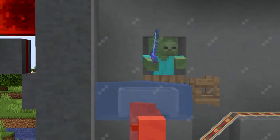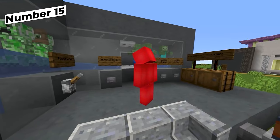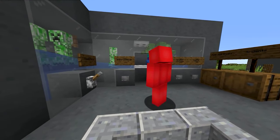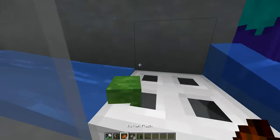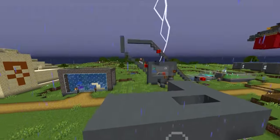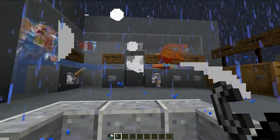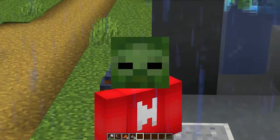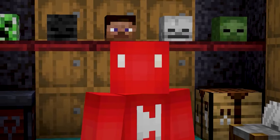If you wanna get back at that zombie for all the villagers it's slain, run it through a mob head farm. By funneling in creepers and your mob of choice, you're able to make it so that when those creepers blow up, you'll get the head of the monster it just killed. What you need to find is a perfect stormy location and a good channeling trident to get all those charged creepers needed. After a few rounds, you'll have all the heads you need for your prize trophy room.